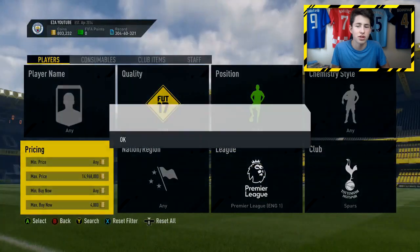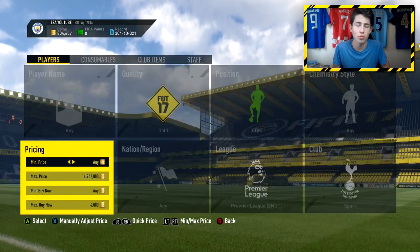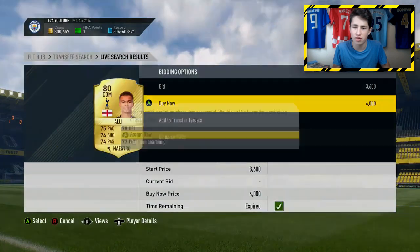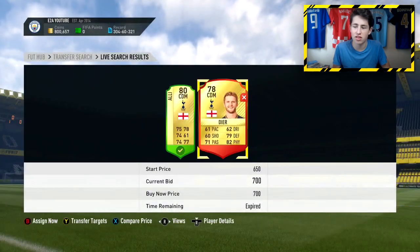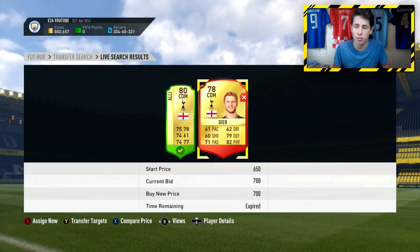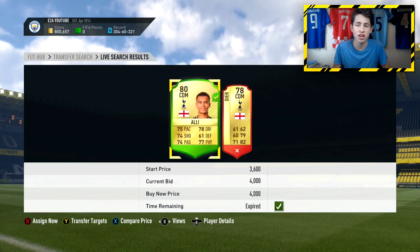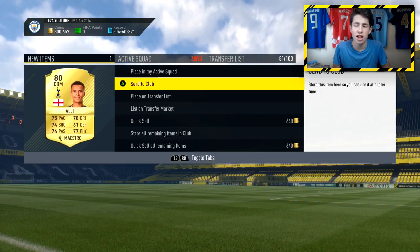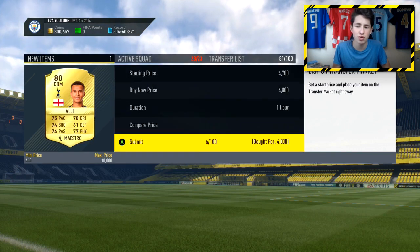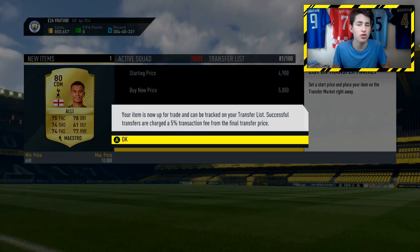We've picked up a Dele Alli for 4,000 coins. There was also a Dyer for 700 coins — I just missed out on that. If I'd sniped all the cards that came up, I'd have made nearly 20,000 coins in about two or three minutes. I'm going to list Dele Alli up for 5k, making around 1,000 coins profit. I've not spent too much time on this at all. Let's move on to the second method.